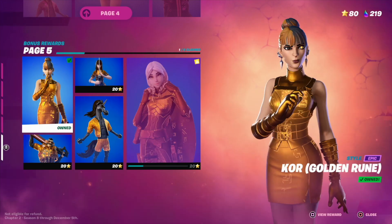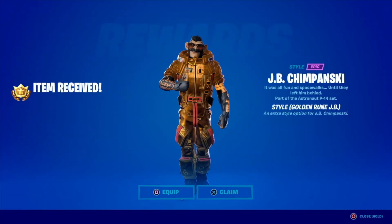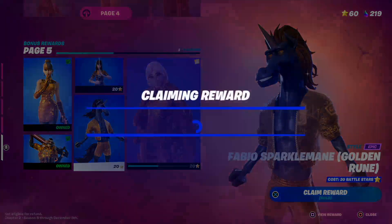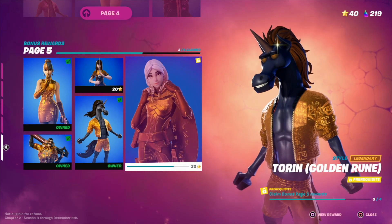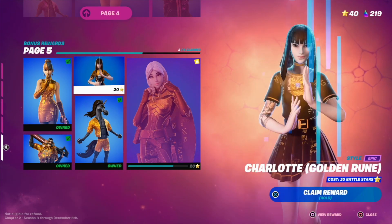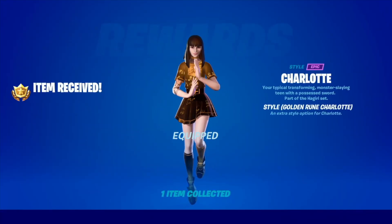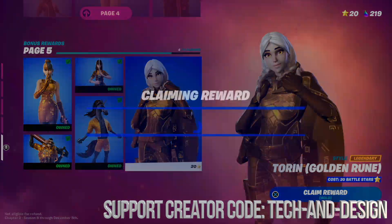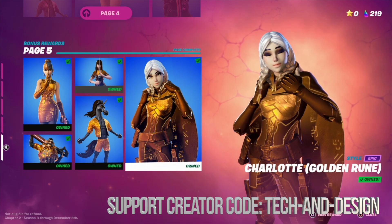We're going to equip that, move on to this one and hold X. We're also going to equip this one as well, then move on to the last one — also equipped. This last skin hasn't unlocked yet because I have to claim this one first. So we hold X, and there we go — everything on page five is now unlocked.